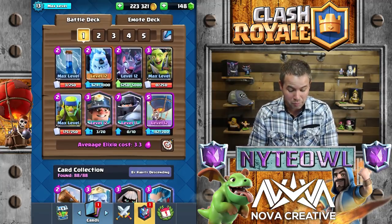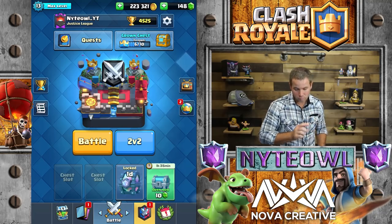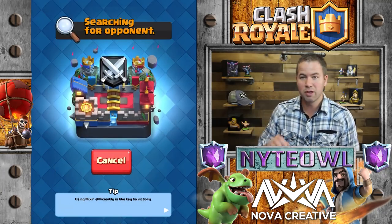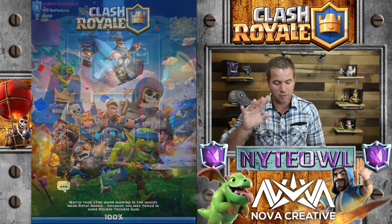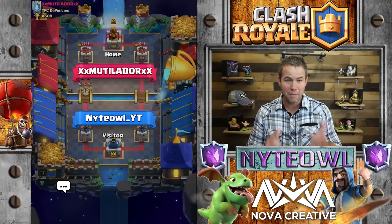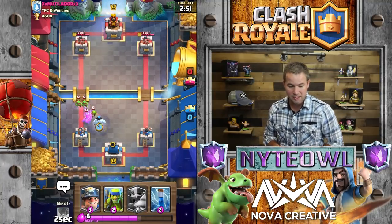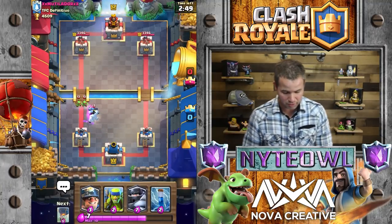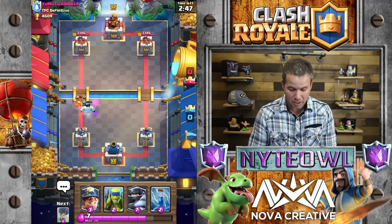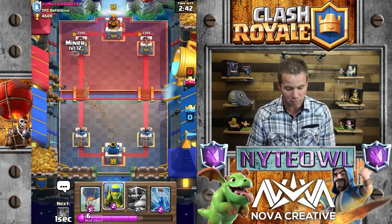We're gonna make this happen today. All you gotta do is get four crowns, then we open up the crown chest, then we open up the epic chest. I'm going to go ahead and use my Ice Golem here, then go nice and slow with a Miner to see what he has to start out with.